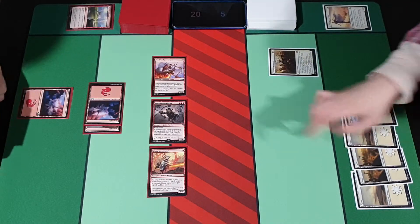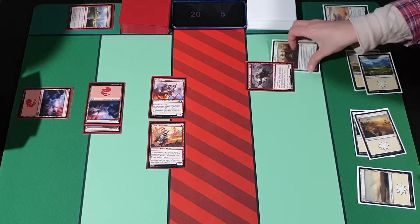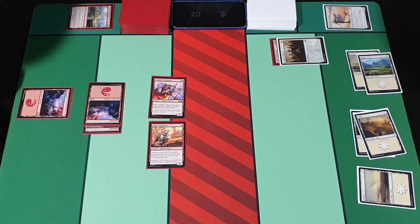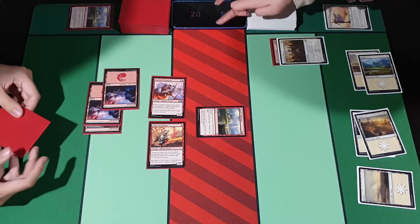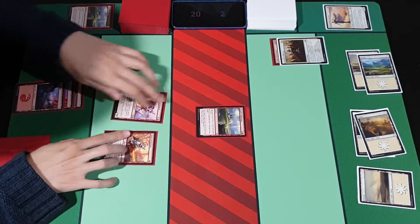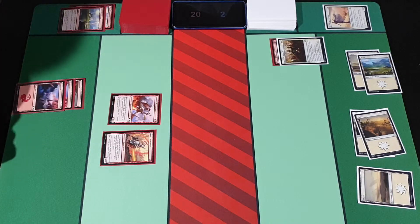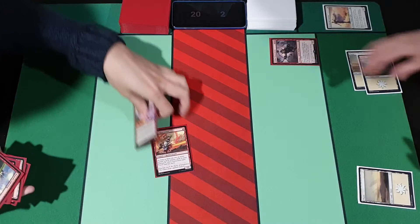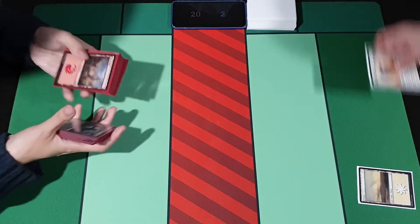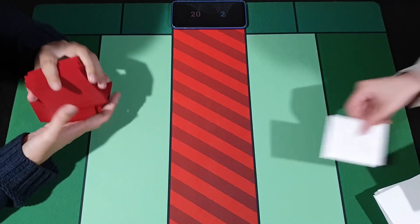At the end of your turn, I'll tap 1 to play another Lightning — 3 damage to you. Then untap, draw, move to combat. Really quick Game 1. Let's see what happens in Game 2 then.